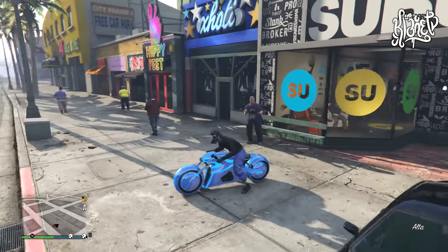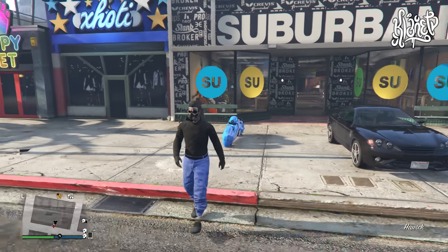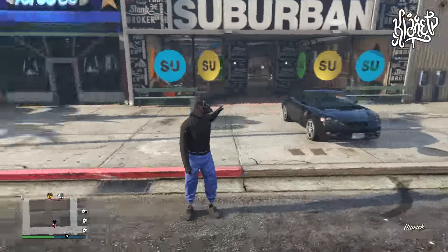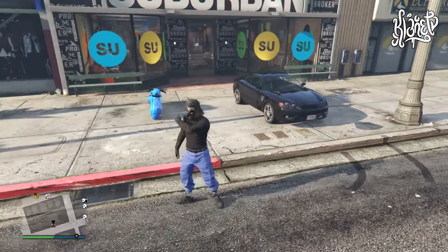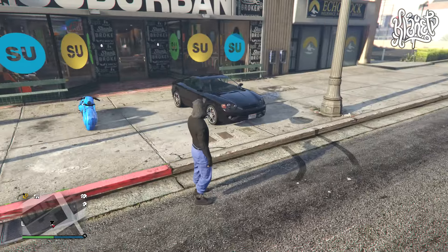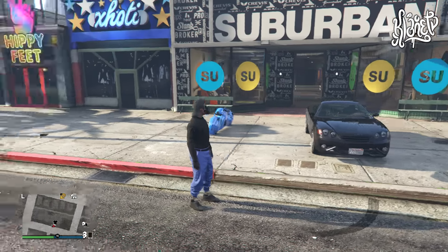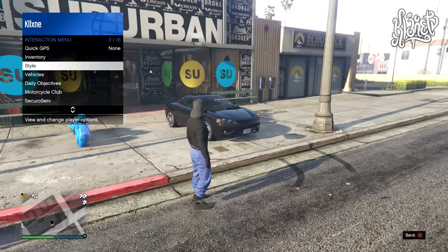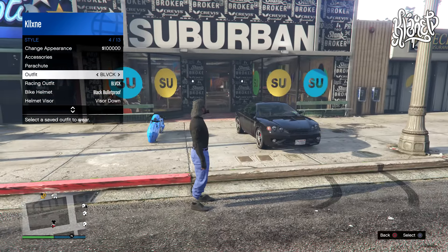This glitch is actually pretty simple and it might even be easier than the last method. For this glitch you're going to need three things: one being a motorcycle — it could be personal or from the street, doesn't matter; another being a car — again personal or from the street; and the third thing is to be next to a clothing store so you can save the outfits quickly.